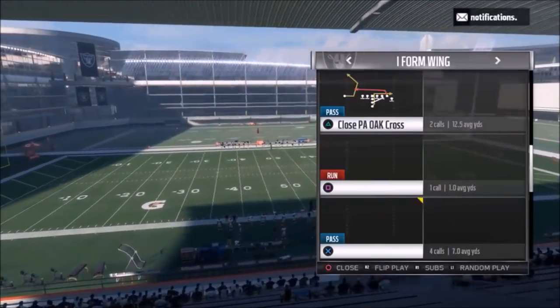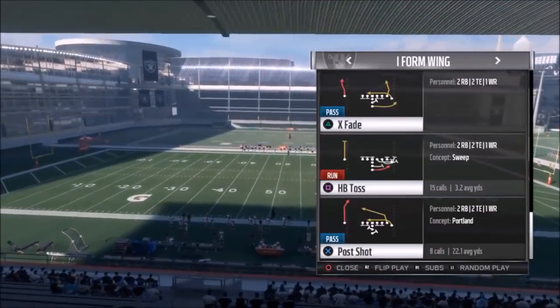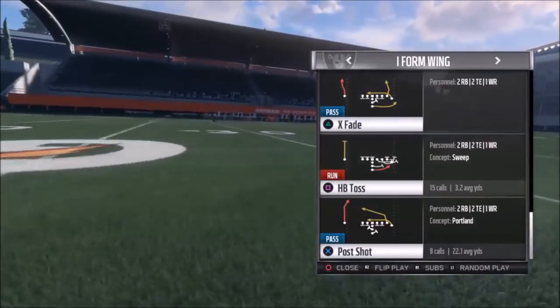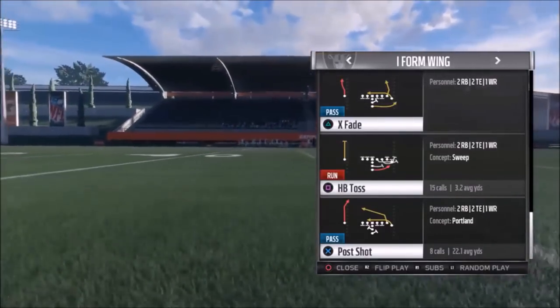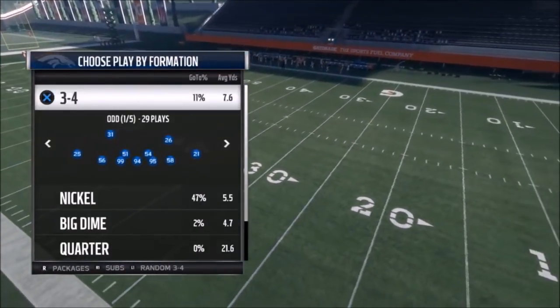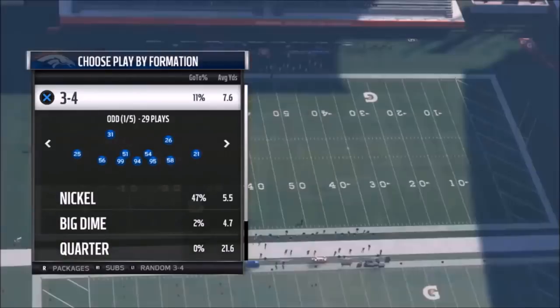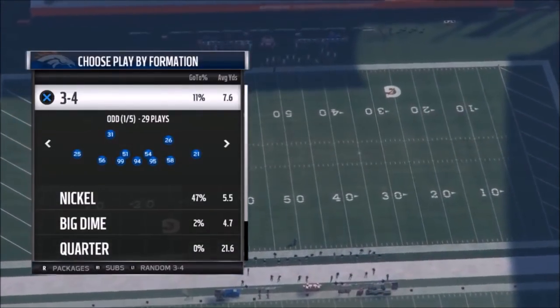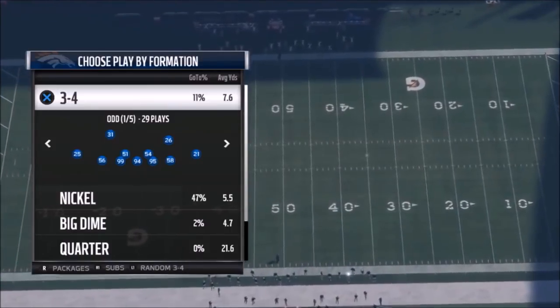The first play I really like is a really great run formation — probably the most obvious run play is the halfback toss. This is a fire play right here. We're going to go random three-four on defense. I got a challenge here with the Broncos — I'll be running right at Von Miller. I ain't worried about Von Miller. Let's go right at his throat and pound the rock with Marshawn.